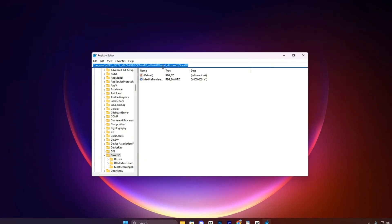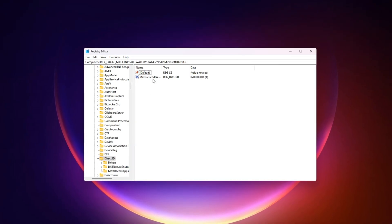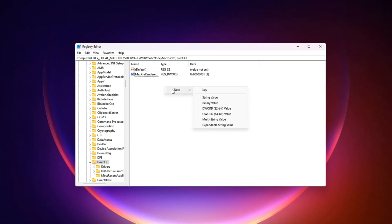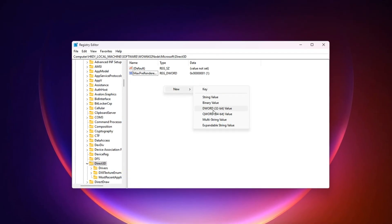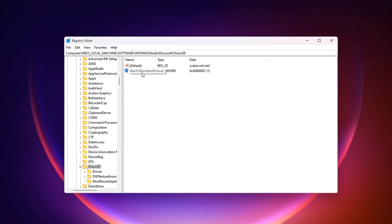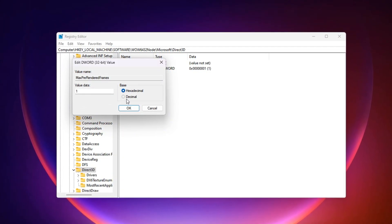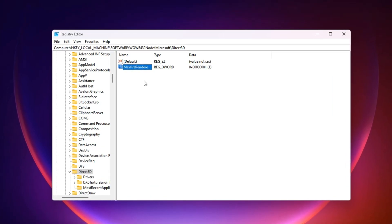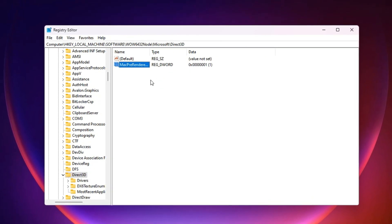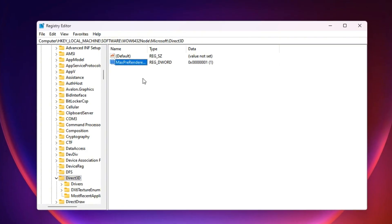To apply this tweak, take the second registry path from the video description and paste it into the address bar at the top of Registry Editor, then press Enter to jump straight to the right location. In the right-hand panel, if you don't see an entry named Max Pre-Rendered Frames, create it manually: right-click on an empty space, hover over New, and select DWORD (32-bit) value. Name it exactly Max Pre-Rendered Frames. Once created, double-click it, set the value data to 1, make sure the base is set to decimal, and click OK to save. After applying this setting, your mouse movements and keystrokes will feel much snappier, with reduced input lag and tighter control in-game — especially noticeable in competitive FPS titles where every millisecond counts.